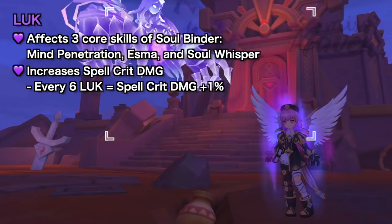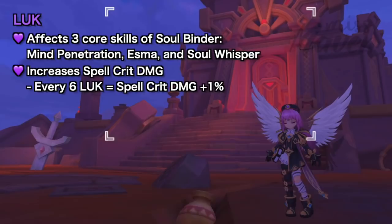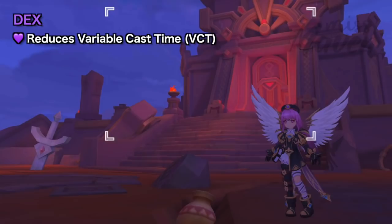In addition, Luck is also needed for the spell crit build, wherein every 6 Luck increases spell crit damage by 1%. Do take note that spell crit is different from normal auto attack crit — thus crit, crit damage, crit rest, and crit depth stats do not affect spell crit.